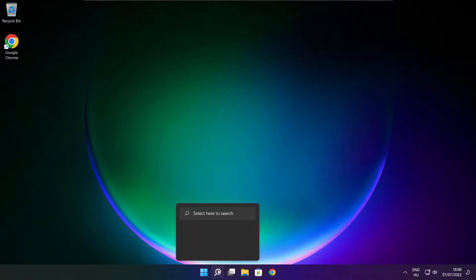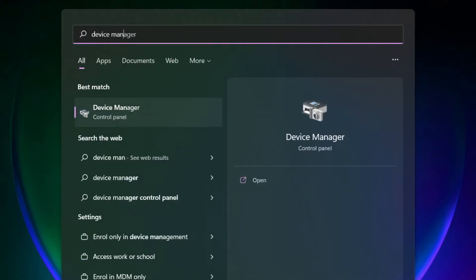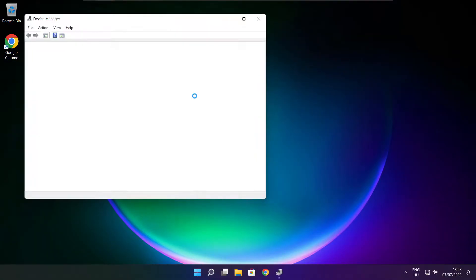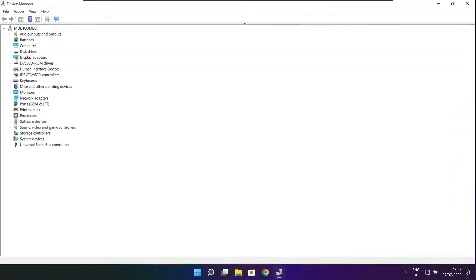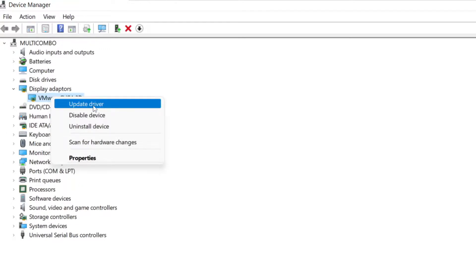Click search bar and type device manager. Click device manager. Click display adapters. Select your display adapter. Right click and update driver.